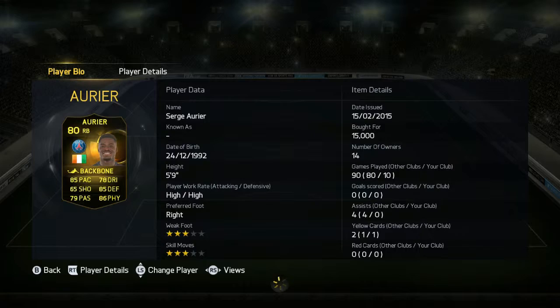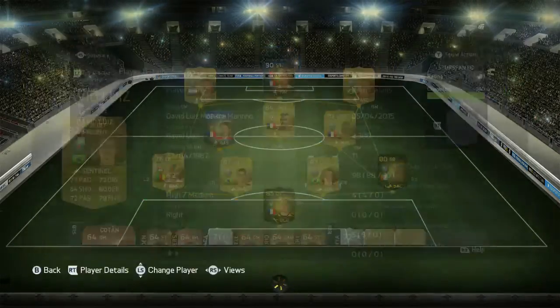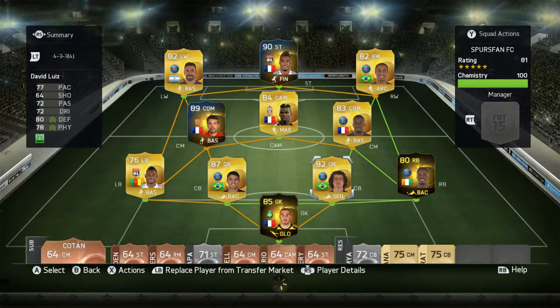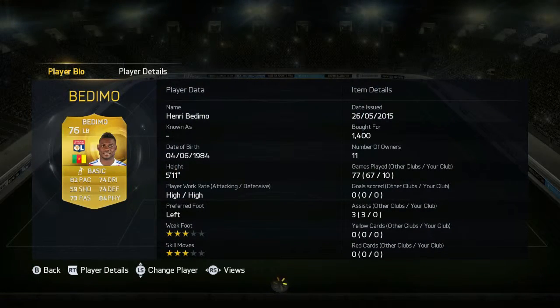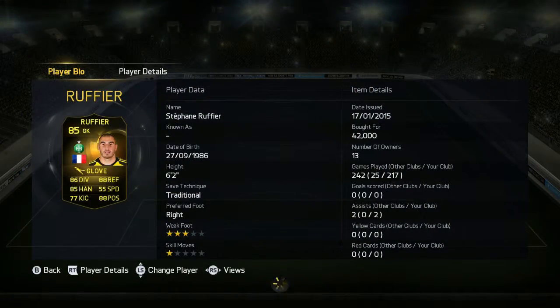They've got a centre-back pairing of Daviloise and Thiago Silva. I've never used their normal cards before but they're quite good — not the best but really good still. And same for Bedimo — I've never used him before but he's one of the best left backs in the league. In goal there's in-form Uriere, a really, really good keeper. I bought him for 40k ages ago so he's probably around 20k now, and I've played 217 games with him so I obviously really like him.